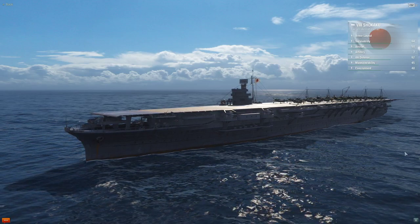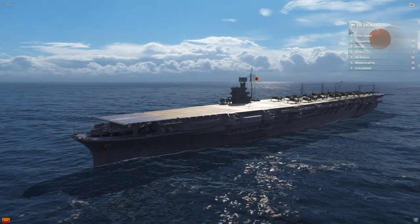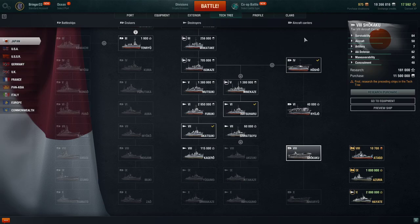Hey guys, how you doing? Breger here. I got another aircraft carrier preview video for you today. We're gonna be going over the Imperial Japanese Navy carrier line. Just like my last video going over the American ships, we're only gonna be looking at the speed of the ship, the type of aircraft, the armor viewer, and we'll be going over a little history of each ship. If you're new to the channel and want to support what I'm doing, subscribe, leave a like, leave a comment. All right, let's get into it.